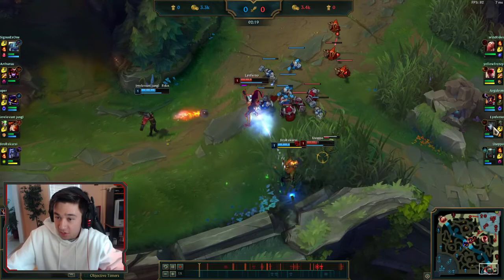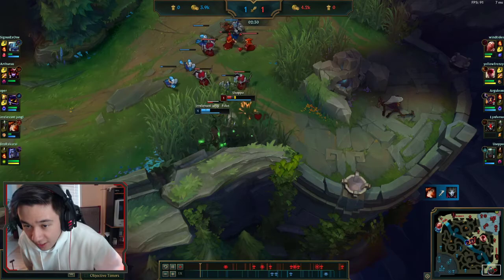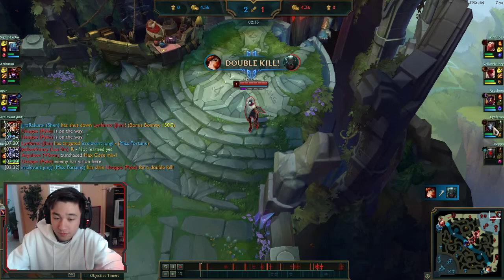That's not really when Jhin wants to fight — Jhin wants to fight at level two because of his W. But it ends up working out because we were able to hit them with a few crits. That's how you want to trade in lane early with Jhin, especially against an MF, because MF is stronger earlier because of her Love Tap.